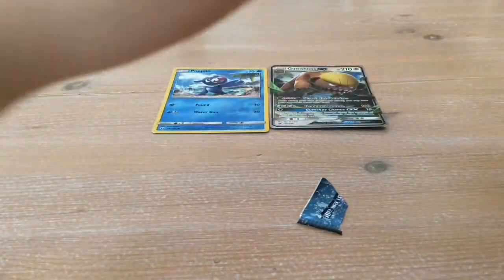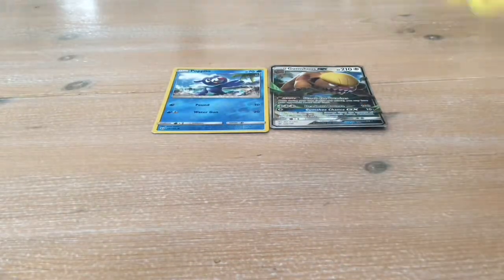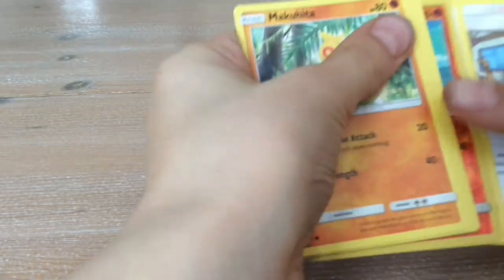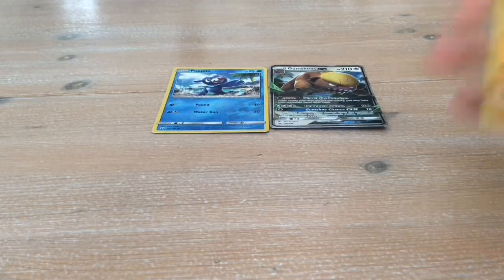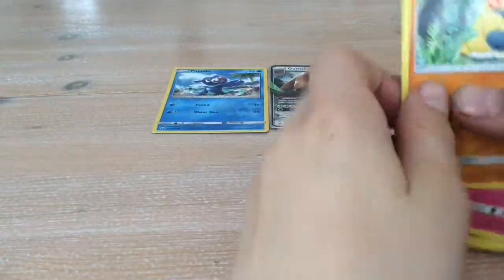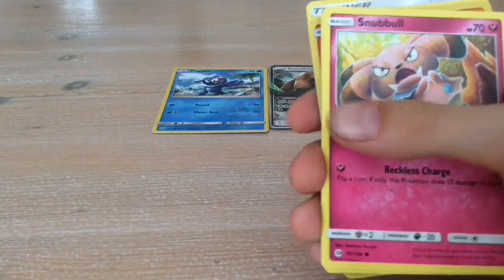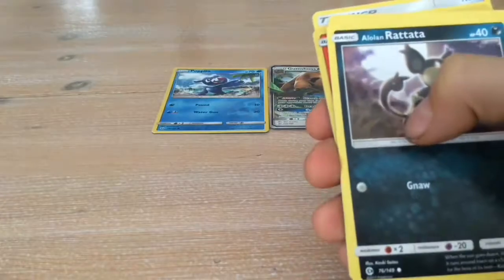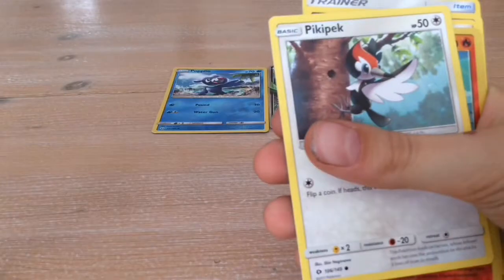Now opening the Primarina pack. I don't know what the card trick is — it's kind of confusing for me. Putting the code to the side. I don't think there's anything good in this pack really. Can't pronounce that one — Snubbull, Alolan Rattata, Sandile.